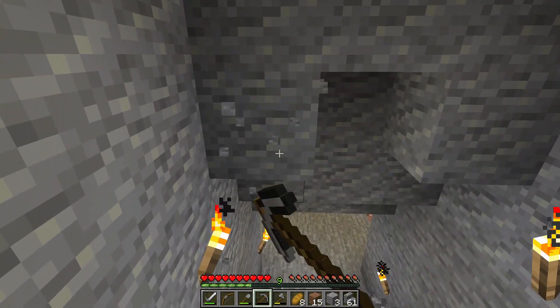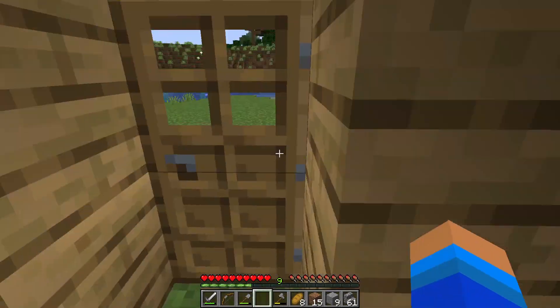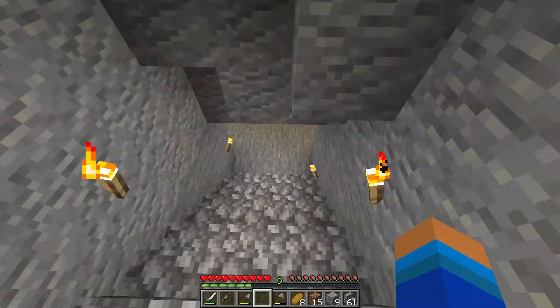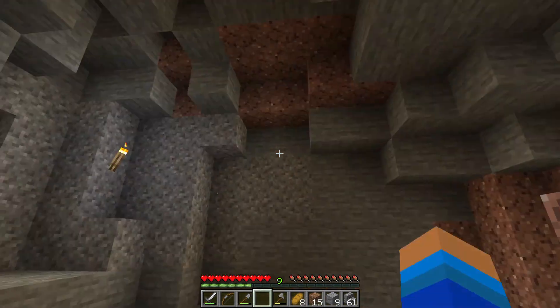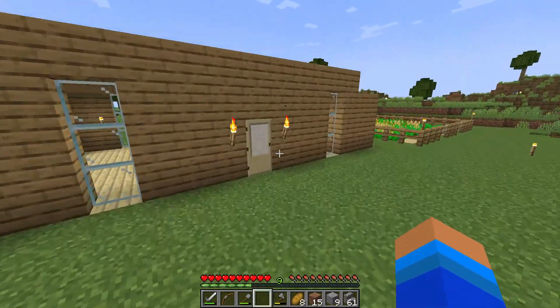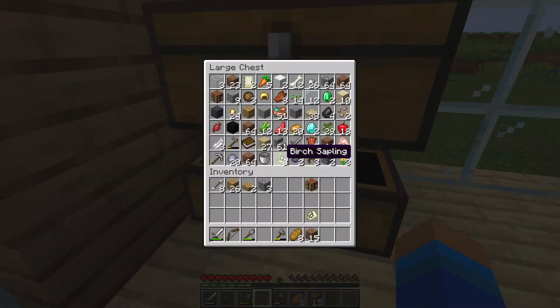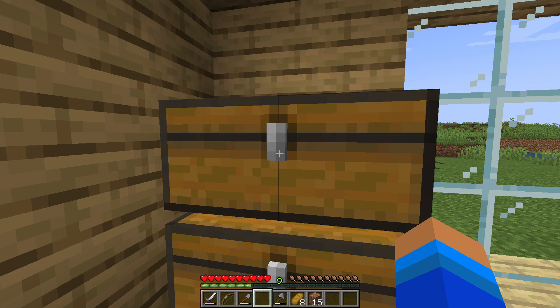Tons of andesite here — I wasn't expecting this much. Cobblestone stairs leading down — an easy way to get up and down the mine. I'll keep digging down this way and keep you guys updated. When it comes to actually mining, I want to save that for when I find a cave — a whole episode of straight mining doesn't sound that fun.